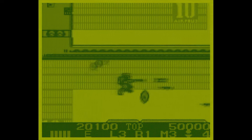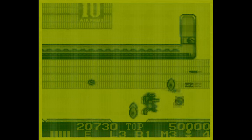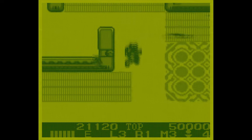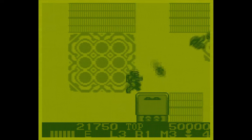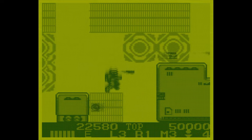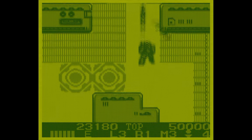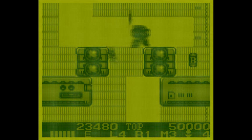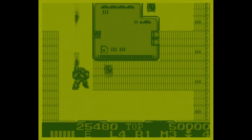Another thing this game gets right is the enemy layout. It's not uncommon in these kinds of games to get a wave of enemies from one side of the screen, and then the same wave of enemies from the other side, and then to have the exact same pattern repeat. Basically, in a poorly designed shoot-em-up, this just amounts to boring filler. I'm happy to say I did not experience any of this in this game. Instead, this game keeps me on my toes. Enemies come from the right and then the left. Now a new type of enemy appears. Now there's environmental hazards and enemies. Now the screen is scrolling in a new direction. It's really well done and never starts to feel old.